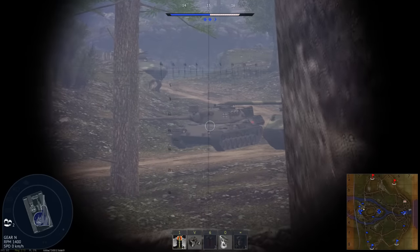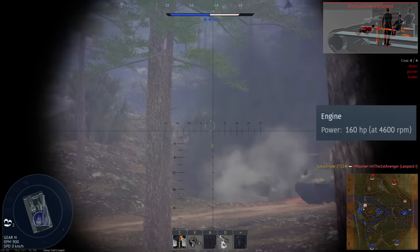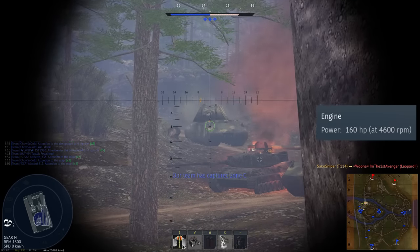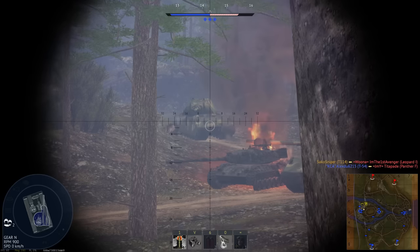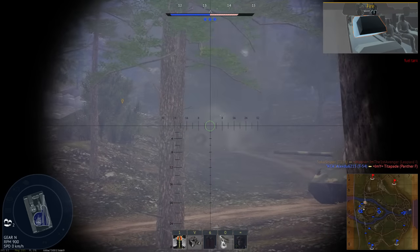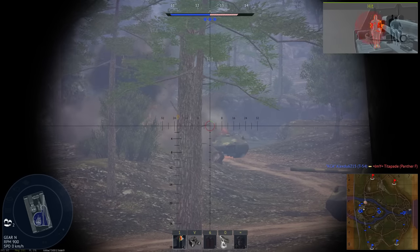Starting with engine performance, the T114 is powered by an engine producing 160 horsepower. Combined with the vehicle's weight of a measly 9 tons, the tank has a fairly decent power-to-weight ratio of 17.8 horsepower per tonne. For a battle rating 6.7 vehicle this is actually pretty good, especially for a tank destroyer, giving the vehicle the feel and acceleration of a light tank.